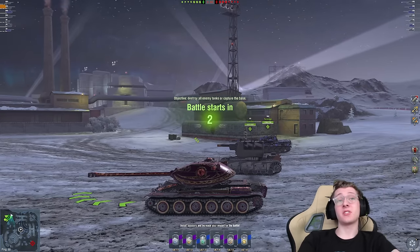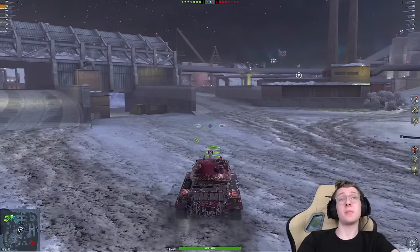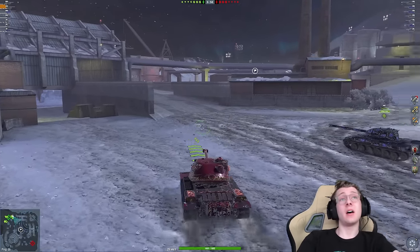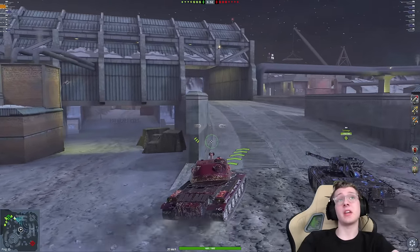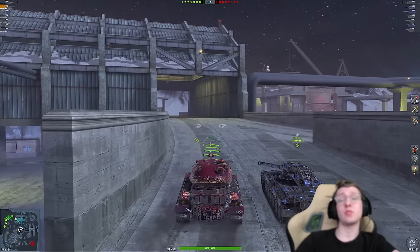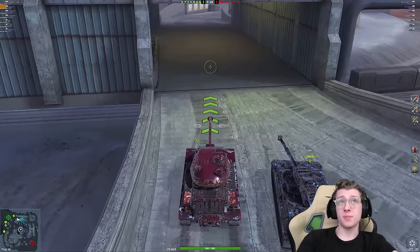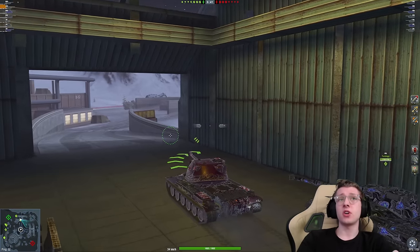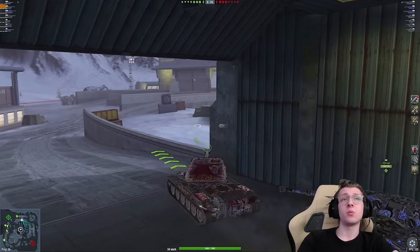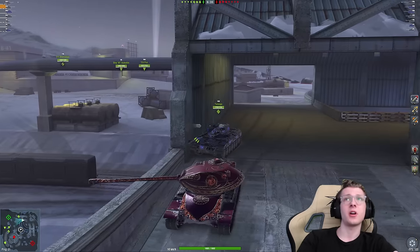The Scepter is just a reskinned M3O. Its gun is the same, everything is the same — which is fine, because the tech tree M3O is really good. It's got a fast clip at 2.7 seconds, which makes it slightly faster than all the other tier 8 clippers. It's got great gun depression, either 8 or 10 degrees, and it has pretty good turret armor. Because of that, you can work a ridgeline very well, hide your weak spots, and get the job done for the most part.